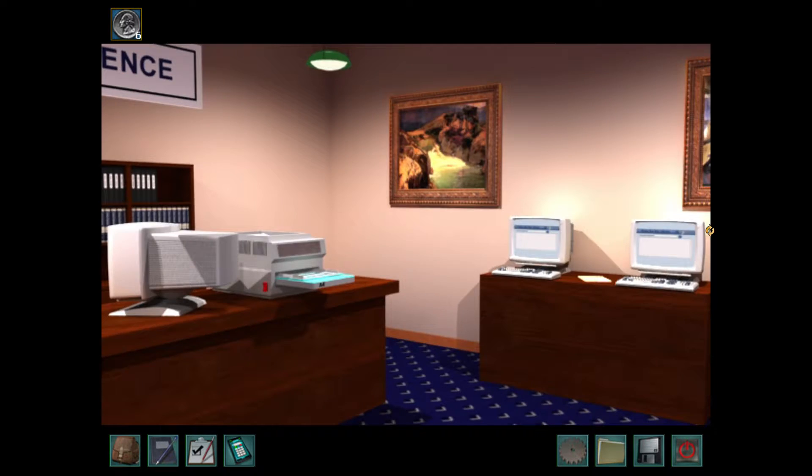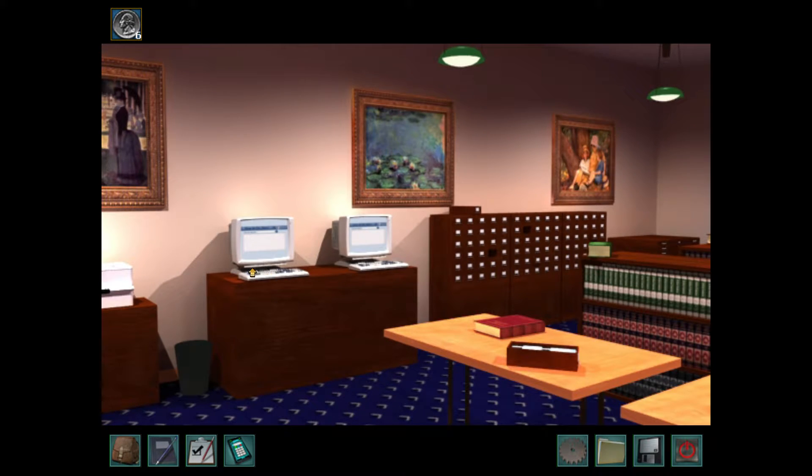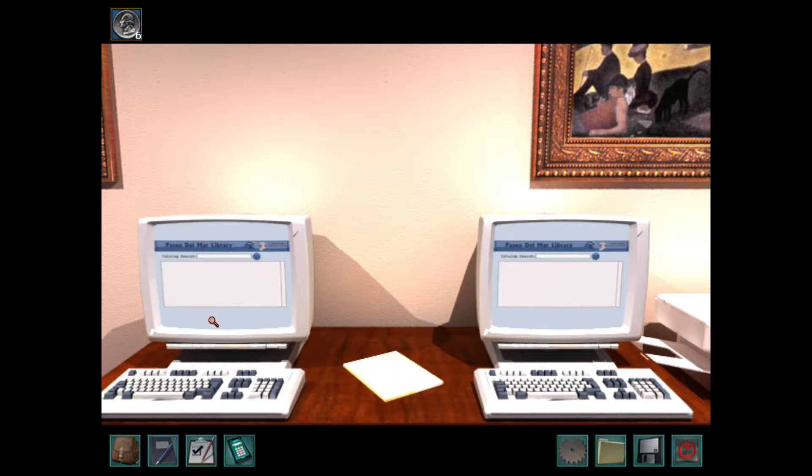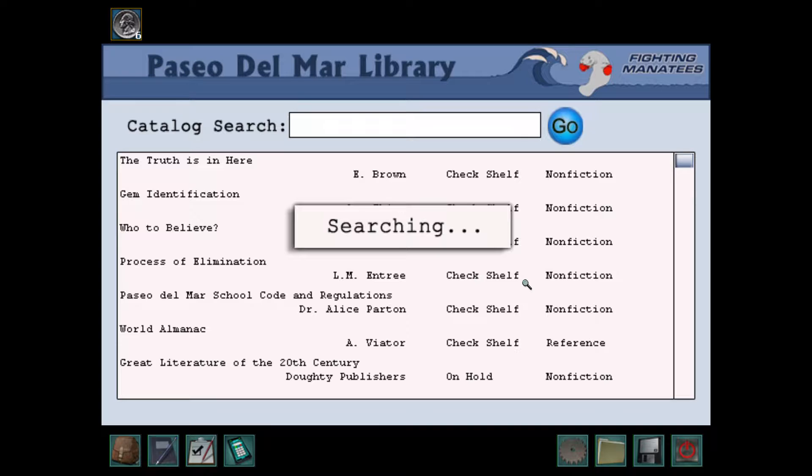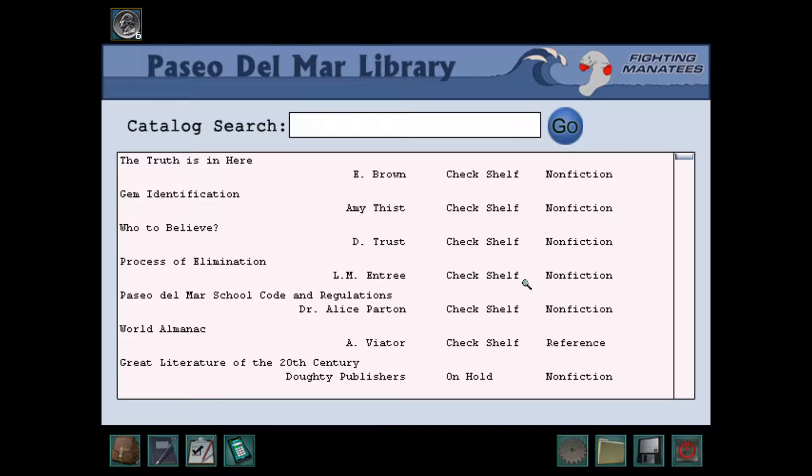A nice reference desk. These computers can get us into the library catalog. So in that note that we just found, Jake told us to search under his combo. We haven't found his locker combination yet, but when we do, we'll come back and see what we can find in the library catalog. But for now, one really cool cookie is if you just hit the space bar once and hit enter, the catalog will come up with every book that has been in the Nancy Drew series up to this point — all of the books before Shadow at the Water's Edge, which is really cool.